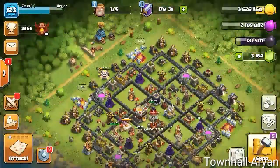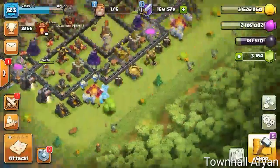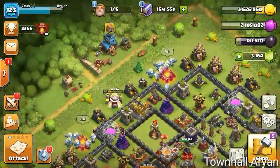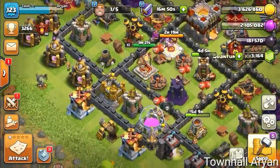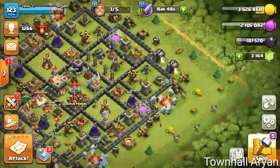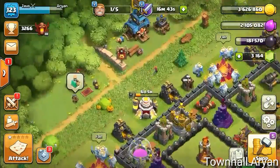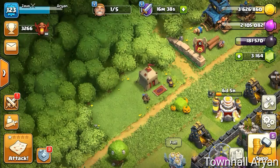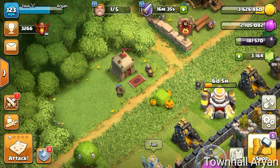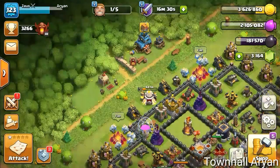The third thing: now whenever your base gets attacked, a loot cart appears. In the old days, the loot cart would appear on the side of your base. But now a separate dedicated place has been made for it beside the trader. Whenever your base gets attacked, the loot cart will go directly beside the trader.